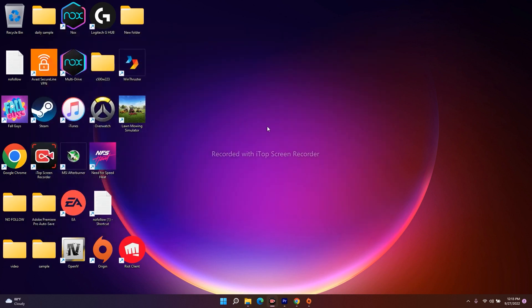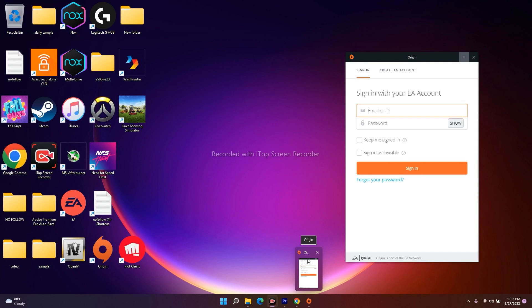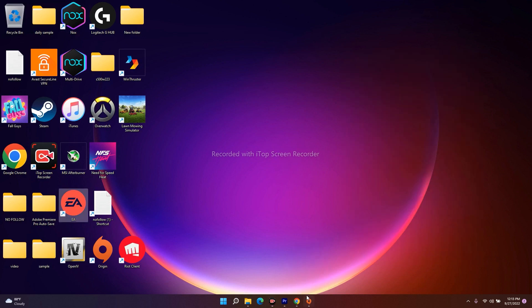Even after trying this, if it's still not working — if you're using Origin, make sure EA is closed. You can end the EA task from the task manager. If you're using EA, close Origin. Run only one platform at a time, and this has worked for many users.